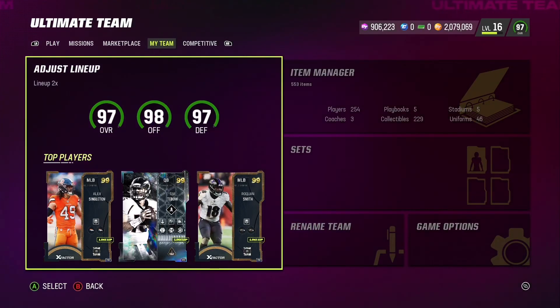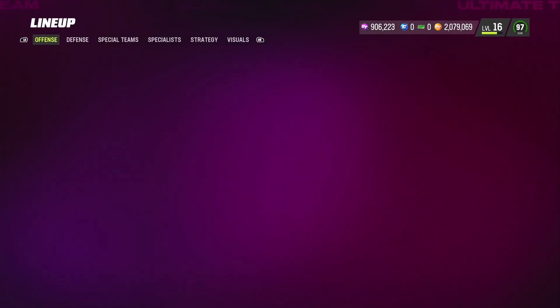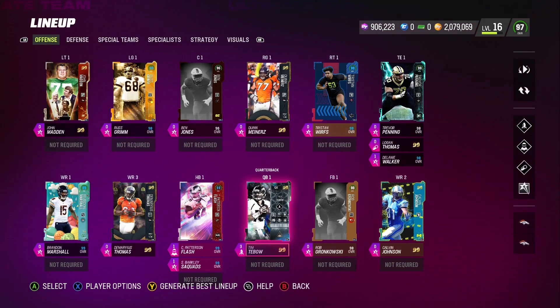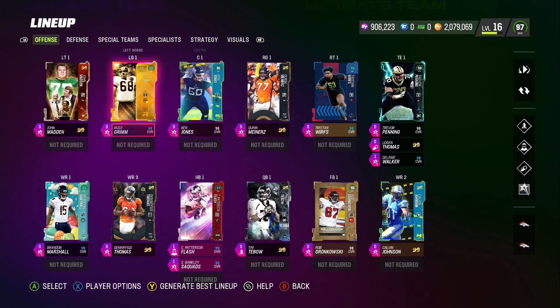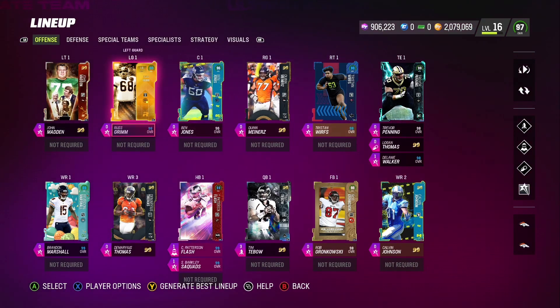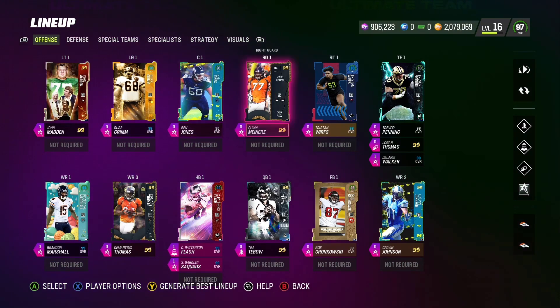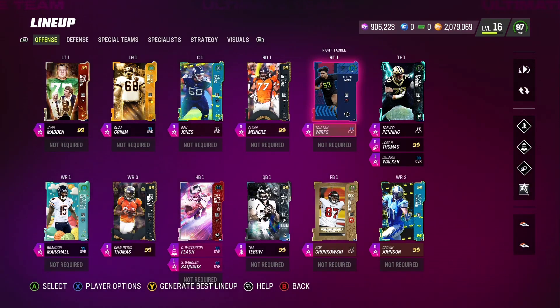Hey, what is going on everybody! Today I have a very special video — I built the ultimate run-only team. In this video I'll obviously be running most of the time, though I may pass a couple times depending on the situation. The O-line is great — we've got all abilities: Secure Protector, Post Up, Edge Protector, and all the abilities necessary to make this team functional in the run game.